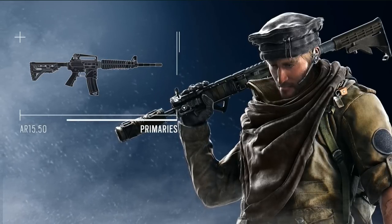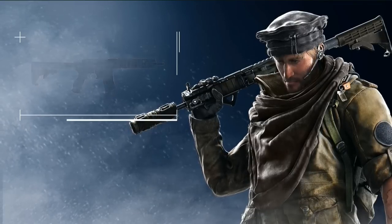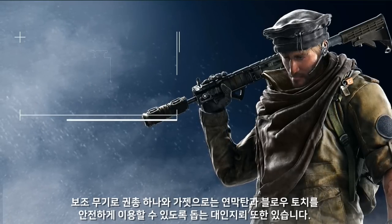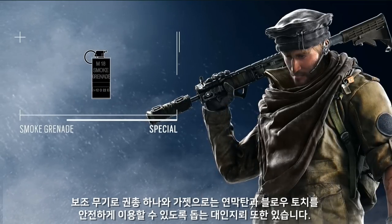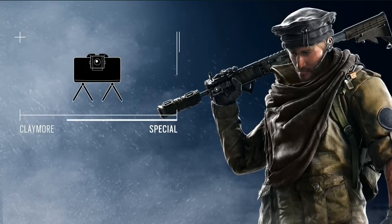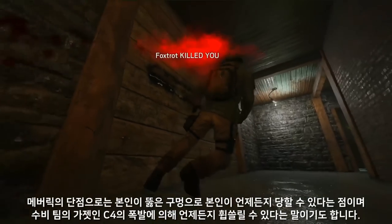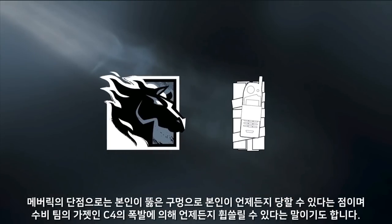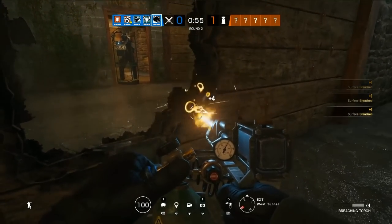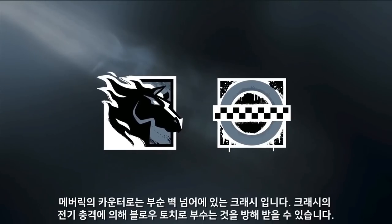The most important and interesting thing about Maverick is his secondary gadgets: Claymore and Smoke. These are two very different approaches. The Smoke is relevant because since he's a very potent hard breacher who can't really be countered by Bandit, his drawback is that it takes a lot of time. We also see Mira at almost 100% pick rate or ban rate. Those small holes at the bottom of the wall are very key — you can have a Twitch drone go there and deal with Mira. But this is where the Claymore comes into play: you can place it there and create some insanely sneaky traps.